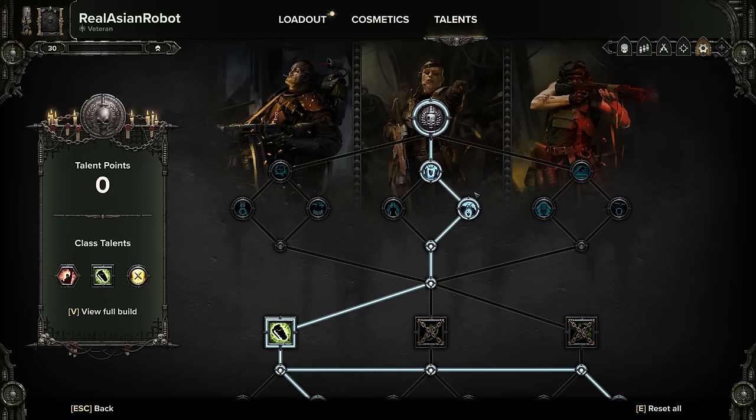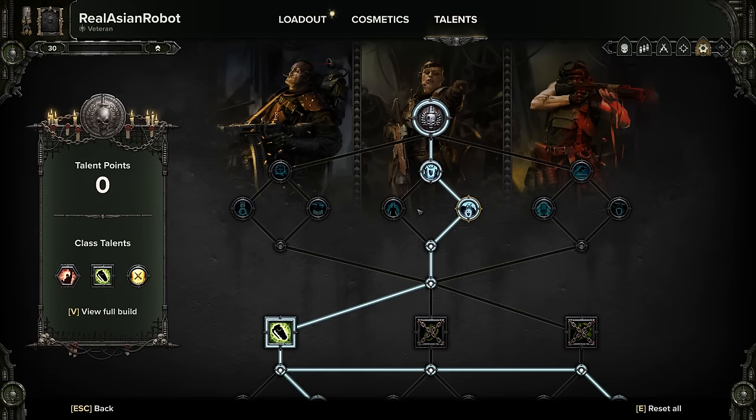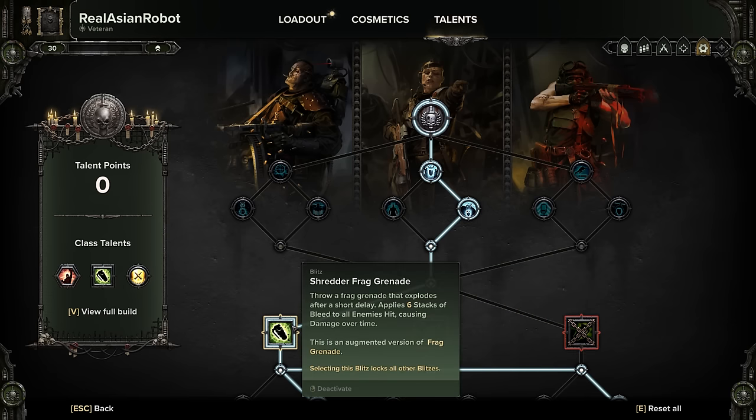For the Hellbore lasgun talent tree, you want to grab Close Order Drill and Confirm Kill. Close Order Drill reduces toughness damage when you have allies nearby. Confirm Kill replenishes toughness on an elite or specialist kill and gives you a further 20 toughness over 10 seconds — you can stack this as many times as you want. Then grab stamina boost and toughness boost.